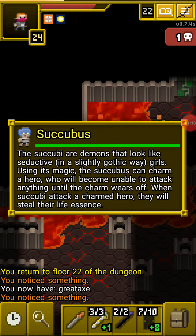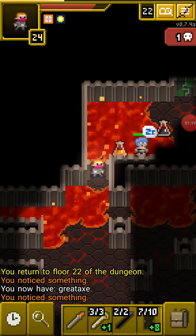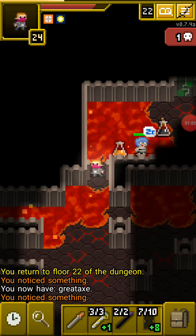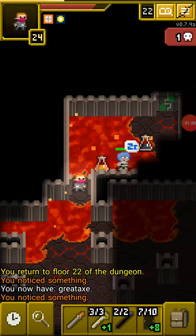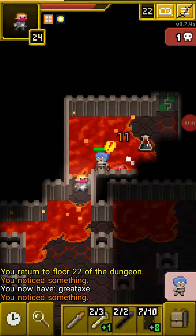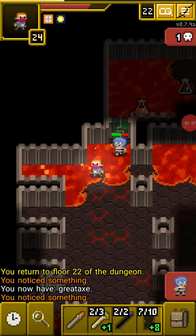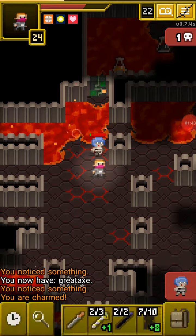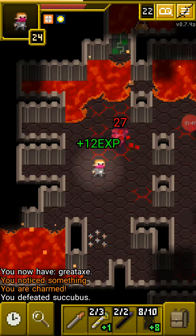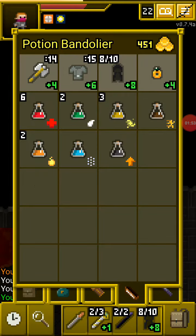There's a succubus here, which is basically a seductive demonic female. When they use their magic they can charm the hero, meaning you'll be unable to attack. While you're charmed, they'll steal your life essence — simply put, they will heal upon hitting you while you're charmed. I'm gonna zap her. They're pretty strong. If you do get charmed you want to step back a bit; the charm only lasts about three to four turns. Don't get cornered — try to drink a potion of invisibility.